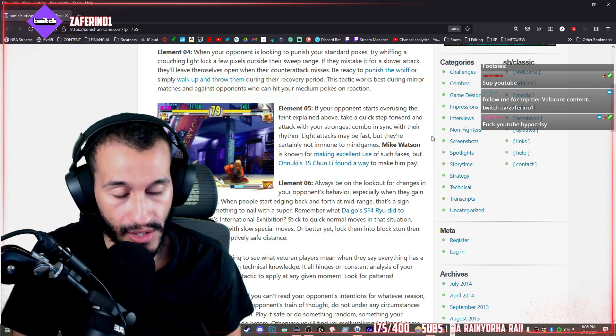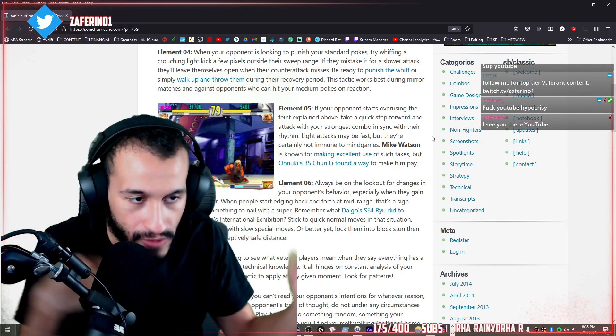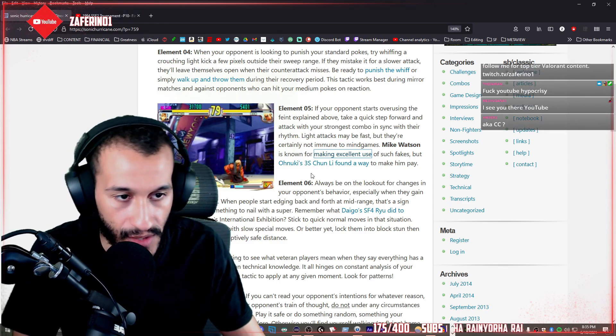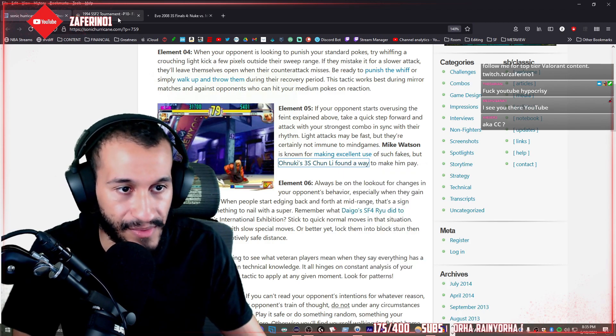If your opponent starts overusing the feint explained above, take a quick step forward and attack with your strongest combo in sync with their rhythm. Light attacks may be fast, but they're certainly not immune to mind games. Mike Watson is known for making excellent use of such fakes. But Nuki's 3S Chun-Li found a way to make him pay. So we're going to have examples of this.